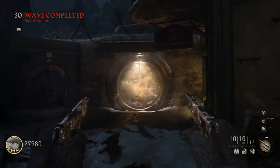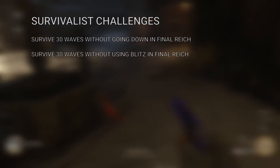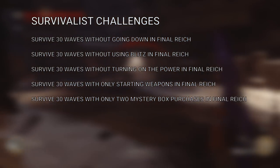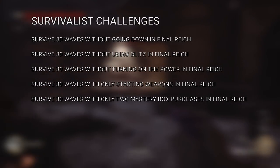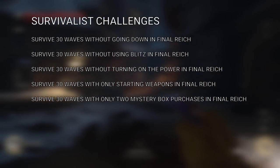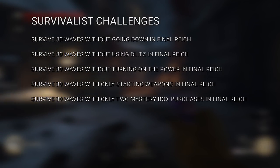Here are the challenges — they're all based on 30 waves. You have to survive 30 waves without going down in The Final Reich. You also can't use any blitzes, you can't turn on the power, you can only use starting weapons, and you can only hit the mystery box twice — no more than two times.